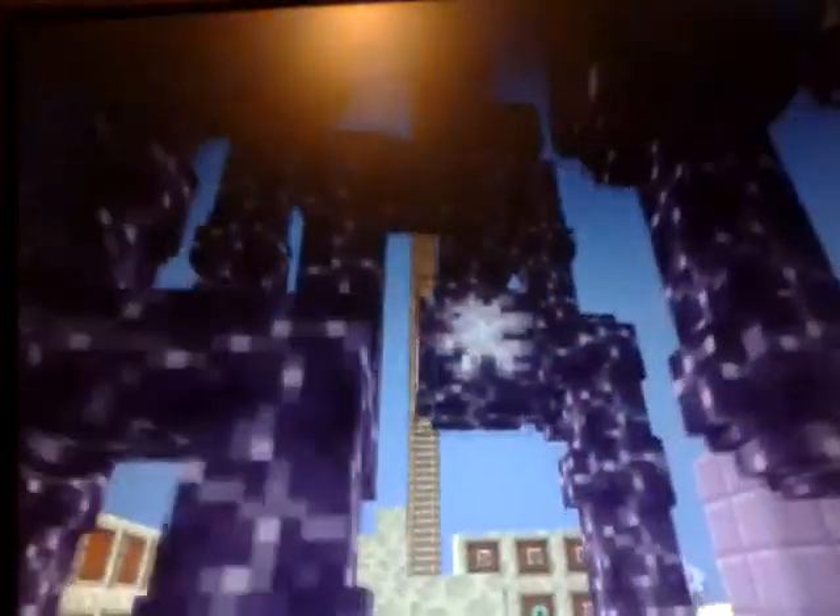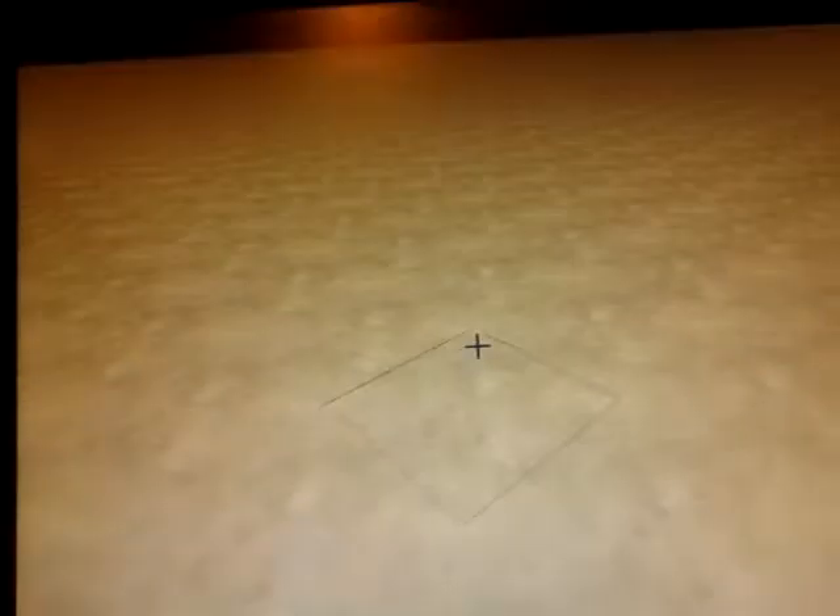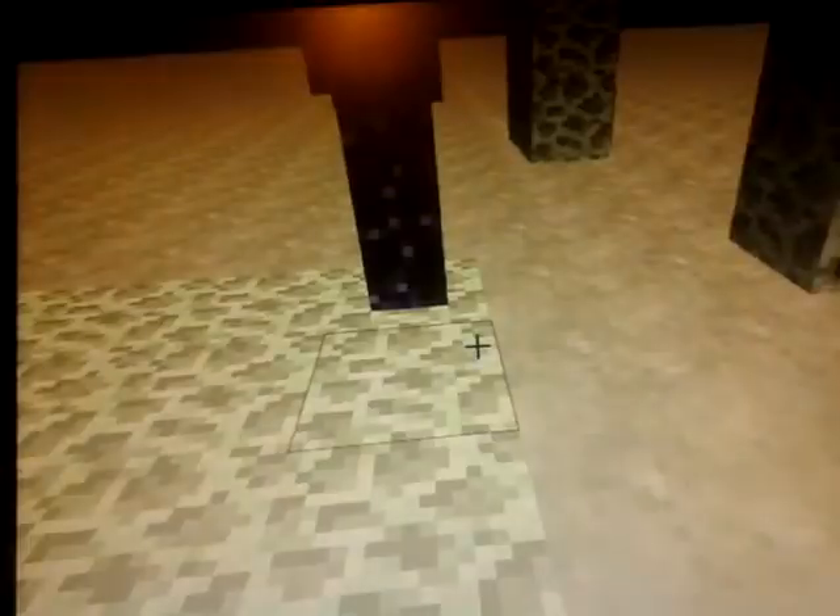Moving on to the new chorus plant. The chorus plant can be found in the end - I'm not sure if you can grow it on land. When the chorus flower grows, it starts on the bottom and slowly grows upwards. Usually it's a big white dot, and when it becomes small it stops growing. When you break the bottom, everything above breaks, and on average you will collect about six, seven, or eight chorus fruit from one plant.